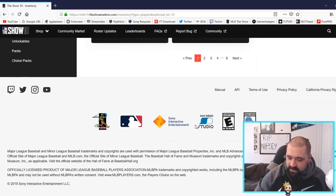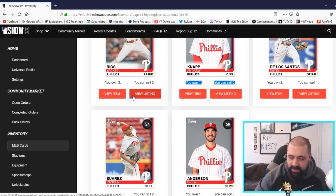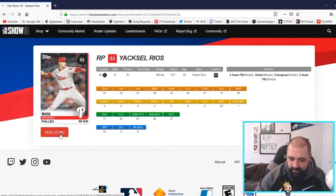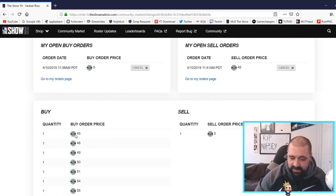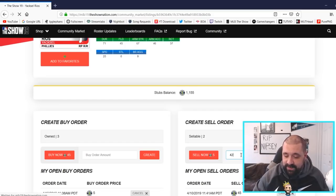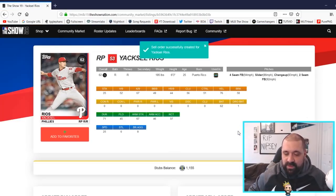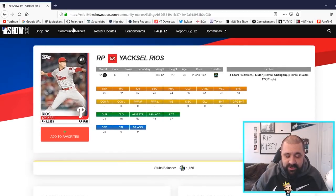For example, filtering to the Phillies and going to page six, I can see cards where I own three and can sell two, or own two and can sell one. If I click View Listing for a card, I can see the lowest current price is about 45 stubs, so I'll try to sell for 42. This is also a way to make stubs — I know it sounds small, but it adds up. As a no-money-spent player, this is the best way to go about things.